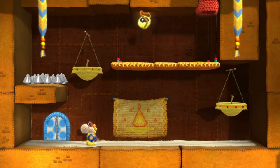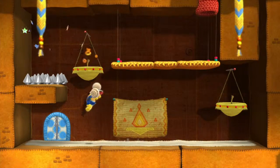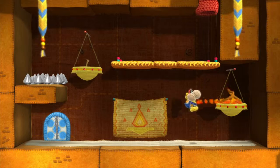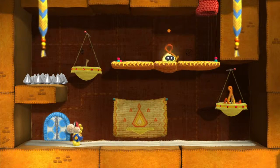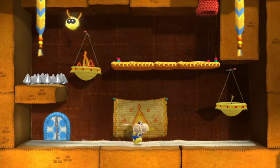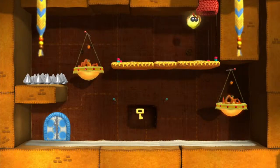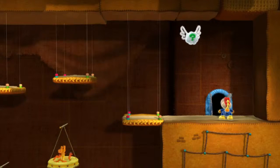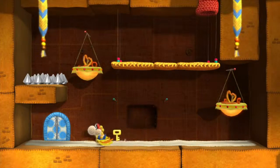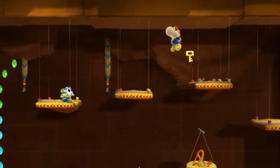So what we have to do here — gotta get the fire guy to follow us. Gotta suck up that fire, and then wait for another one. No — died out. There we go. Forgot the key. Dammit. Made that mistake twice already. I got the key now. Now we can get the last one, and that's basically the end of the level.